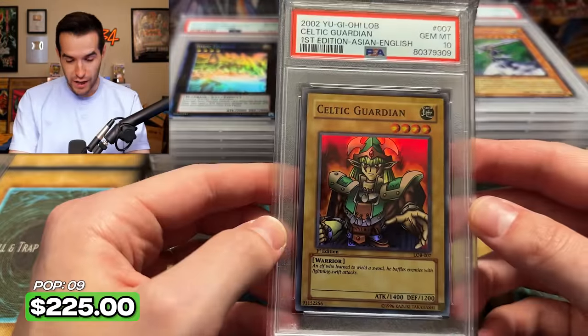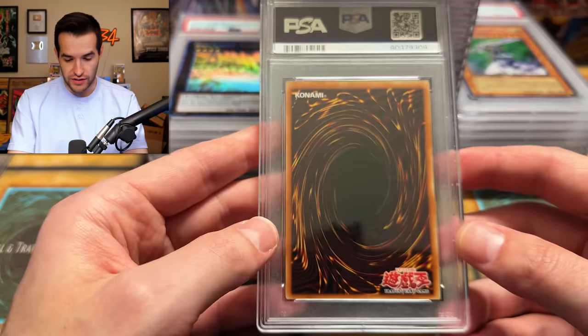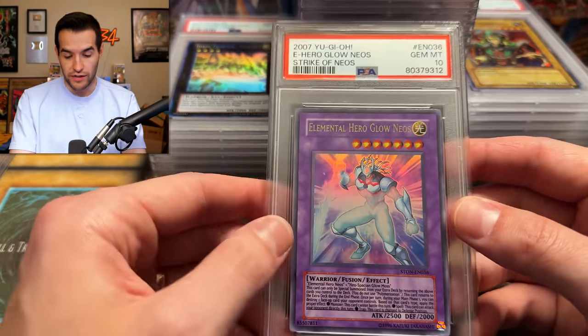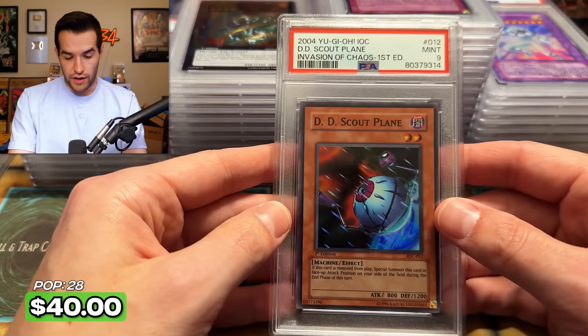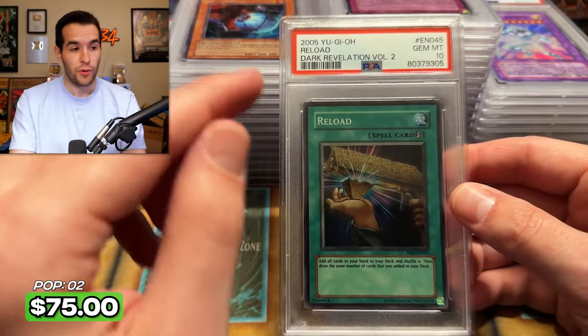Asian English Celtic Guardian that we pulled — oh, a 10! I thought when I saw the back centering, which is really bad, that we would be in trouble, but okay — PSA 10! Pretty cool. I guess the back's not that important on that card. Elemental Hero Glow Neos unlimited — we'll take it. DD Scout Plane — just a nine, first edition not doing so well. Reload unlimited Dark Revelation Two — we pulled this one. We're finally catching up, getting some tens.